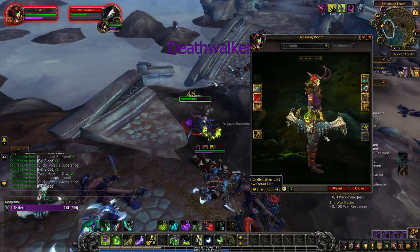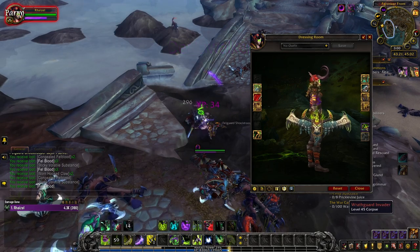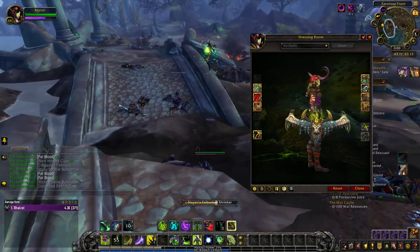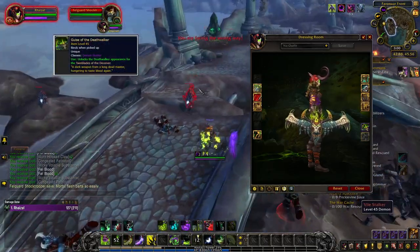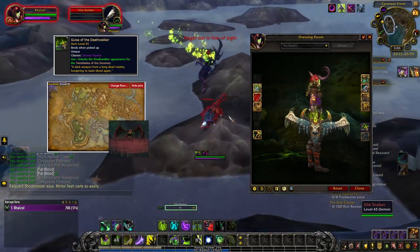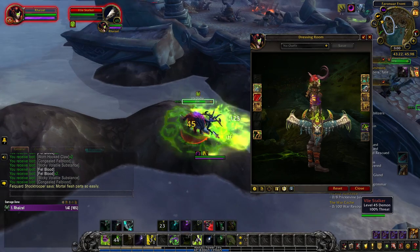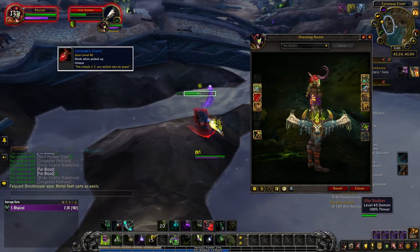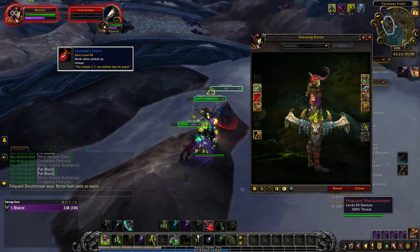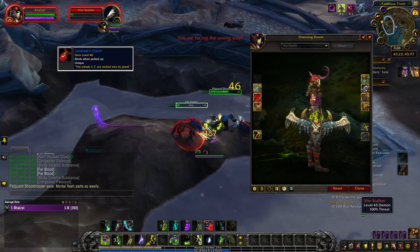The hidden artifact appearance for Havoc Demon Hunters is Death Walker, and it's giving me grey hairs. To unlock it in its base green tint, you must acquire the item Guise of the Death Walker. The item is 100% dropped from the mob Downfall, however it's not that simple. For Downfall to spawn and to get to him in the air, you must first get Candrael's Charm, which drops from mobs in Suramar. The RNG for Candrael's Charm is awful, however, so I hope you're patient by nature.